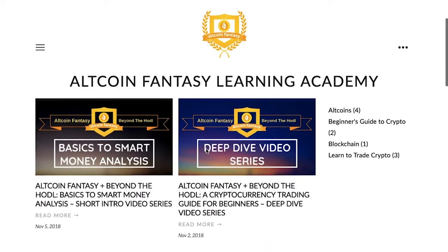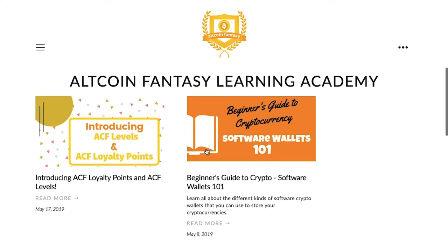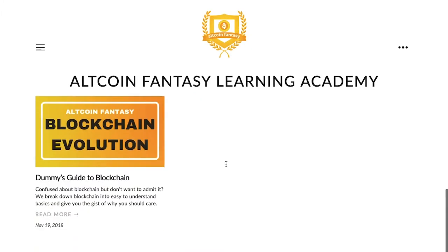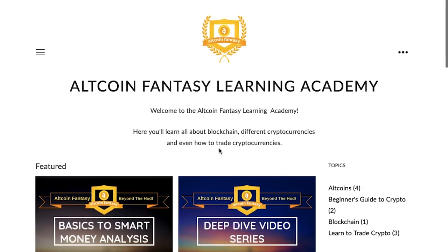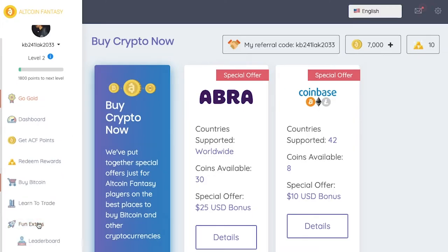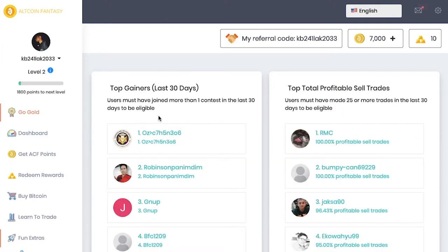If you come down here to 'Learn to Trade,' they have all these different tutorials, academies, and blogs that you can read. It basically gives you an overview of loyalty points, the different levels, and a lot of different tips and tricks that you can go and read as part of their learning academy. As far as extra stuff goes, they have a leaderboard.